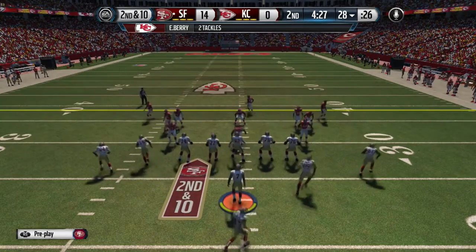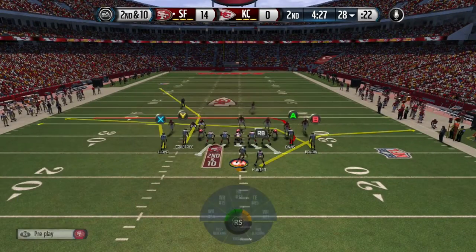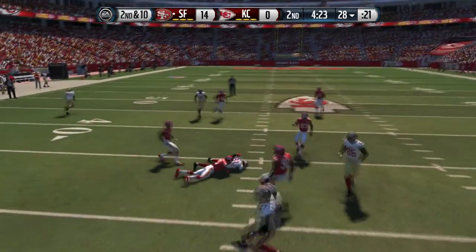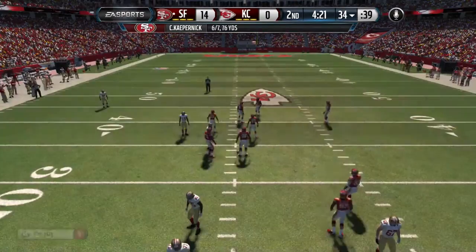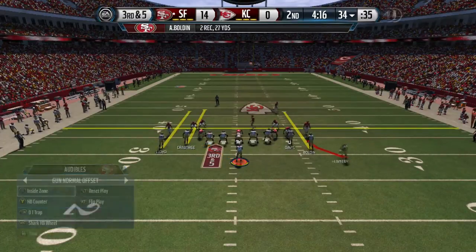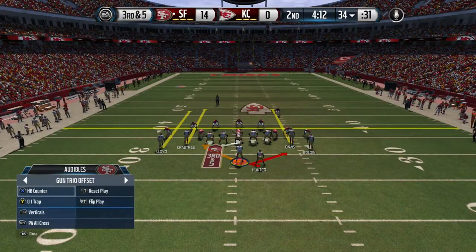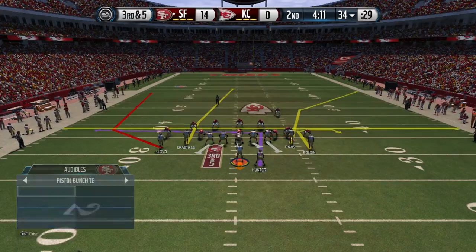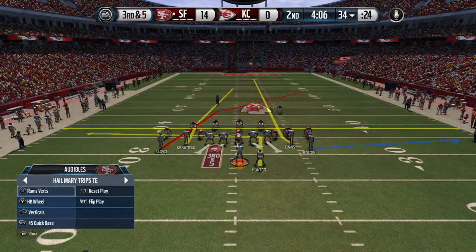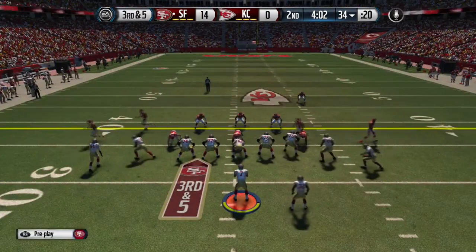Coming out in the tight end formation — this is Drive Out, which is a really nice money play. Probably one of the most used money plays out of this formation. I've seen a lot of people use it since I started using it around two to three months ago. People use it in different ways but the concept is the same.